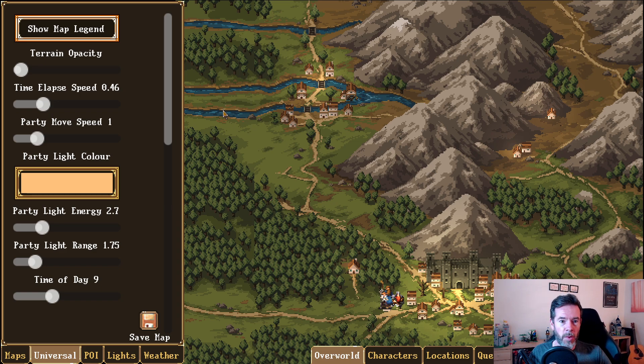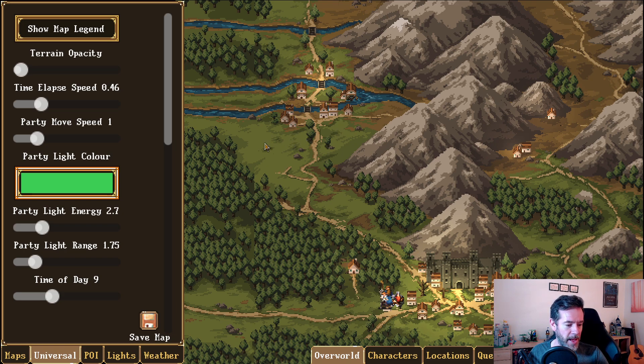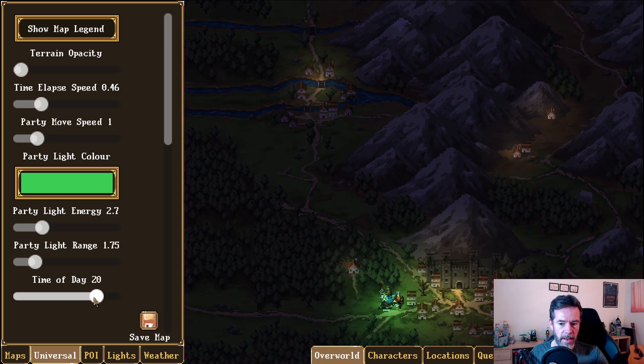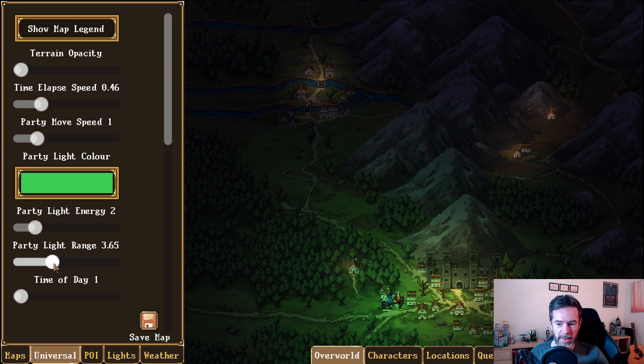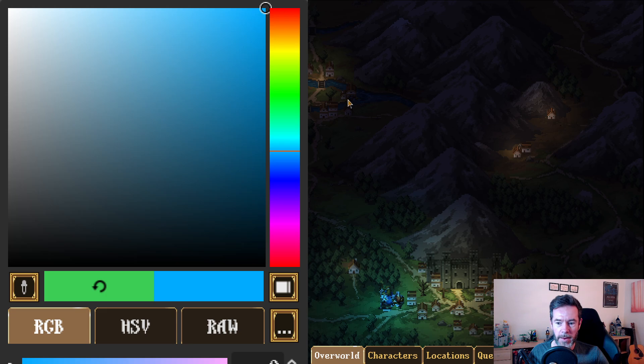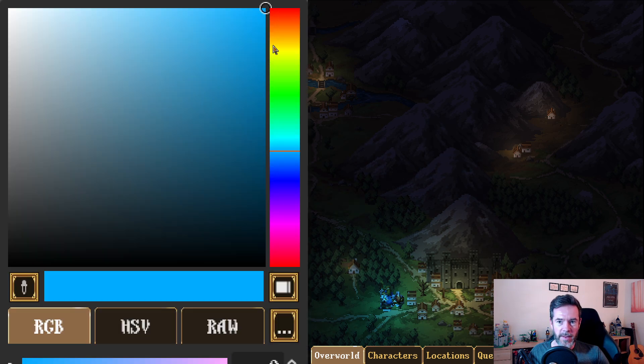We also have a time of day editor where you can set how fast time elapses. If I speed that up and go back to the main game, you see the time of day shifting very fast. I can also set how fast the party moves, the light color the party emits — a green light if they're suffering from illness, for example — the light energy, and the time of day itself. Set it to 1 and that's one in the morning. You can set the party light brighter or dimmer and the range they cast — like a magic lantern casting blue light.